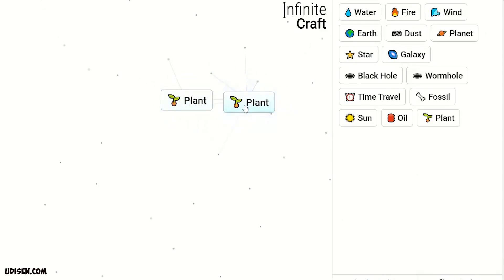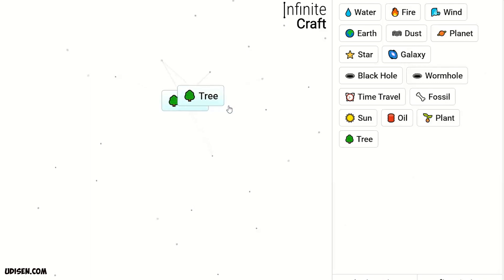After that, combine Water and Earth — we receive Plant. Two Plant gives Tree. Two Tree gives Forest. Leave Forest here.